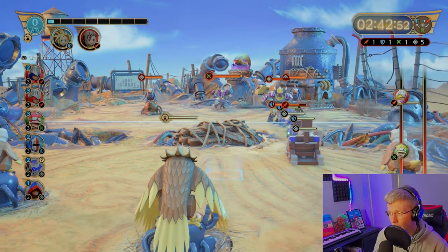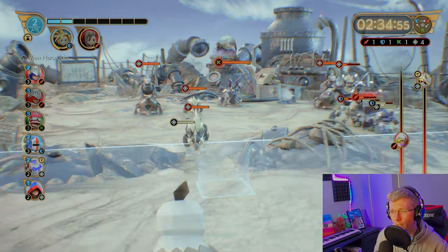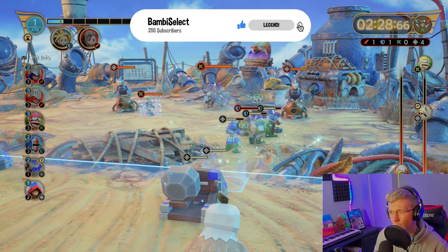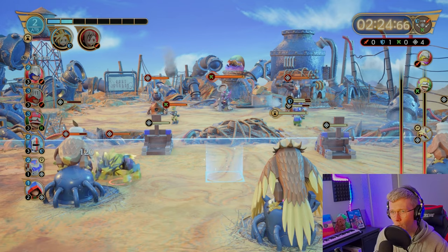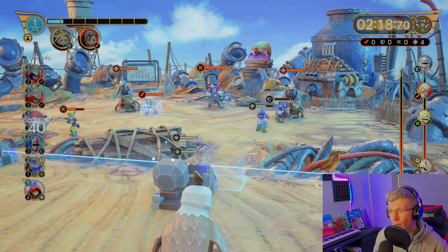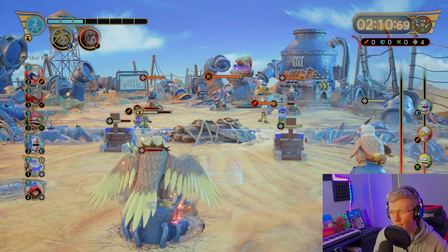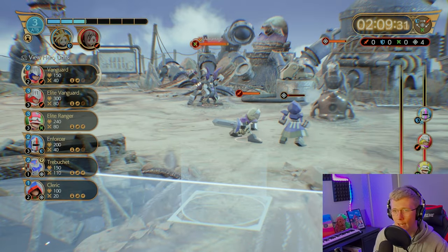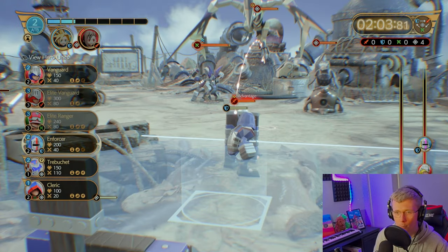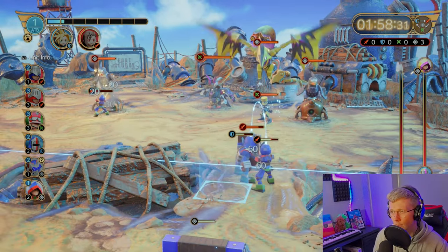We're just going to keep pushing. These two fox things we're going to ignore — we'll put a trebuchet down that side. Let's see what's going on on this side — still good, the big guys fell. These enemies run back and attack your back rank but they can usually deal with it, so nothing to really worry about. We're going to drop a vanguard here to take care of this guy. Already we're up at the back there, but we've lost one guy — when these get dealt with, the line will charge back forward. We need an enforcer there. We'll save the cleric for now.